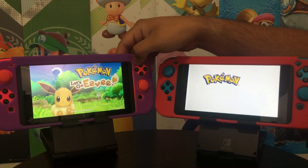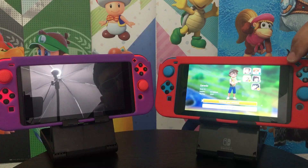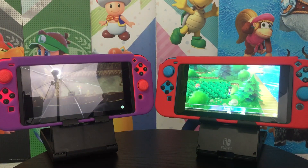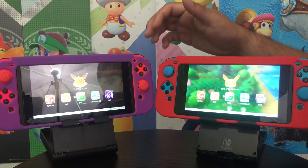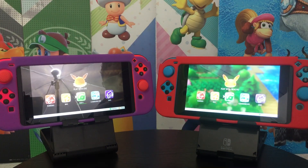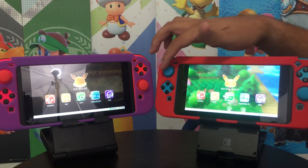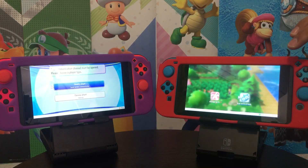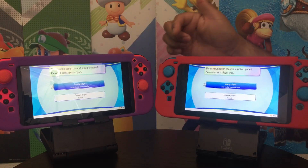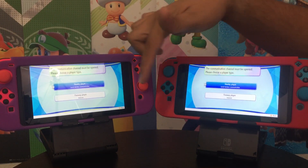First, when you're in handheld mode, go ahead and hit X — if you have the Poké Ball Plus, just hit the top button. We're going to go to Communicate, then Play with Others. Since these Switch consoles are right next to each other, we're going to go to Nearby Player for local wireless communication. If you're trading or battling over the internet, you would choose Faraway Player, but we're going with the top choice.